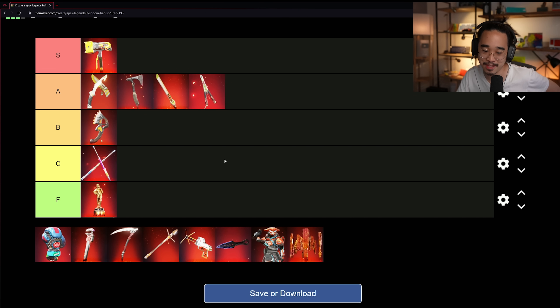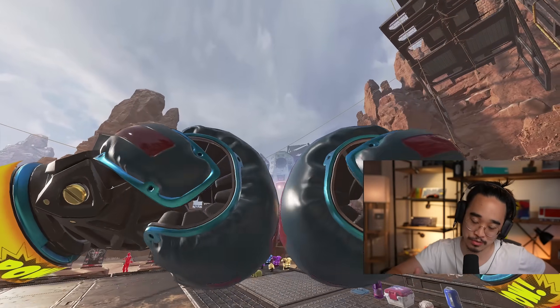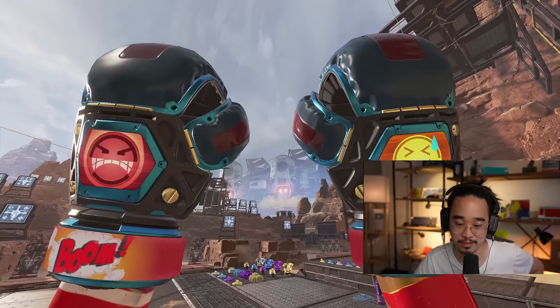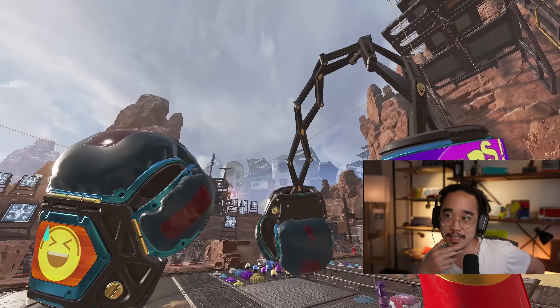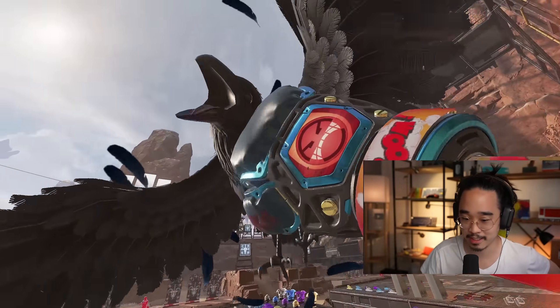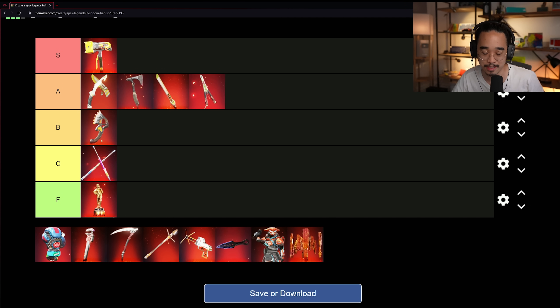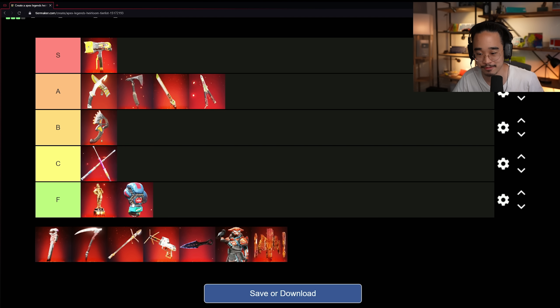Pathfinder's gloves — I don't know, I think Pathfinder should have gotten like a grapple gun for his heirloom with a custom grappling animation. That would have been way cooler than boxing gloves. The whole boxing thing with Pathfinder doesn't make too much sense to me. Maybe people well-versed in the lore can enlighten me. The gloves look cool and futuristic, but I'm not a huge fan — I'll put them in C tier, better than the Mirage Trophy but around the same as Lifeline's drumsticks.